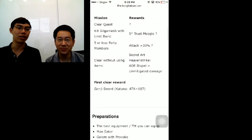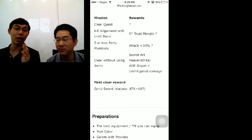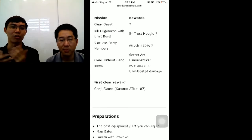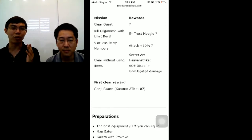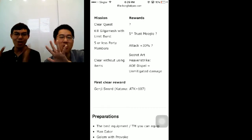Let's talk about the mission clear rewards. I heard rumours that the clear quest reward is actually 100 lapis. We always want lapis because we have free-to-play players, but it's only 100, it's not really worth it. But this is the one that takes the cake: if you kill Gilgamesh with a limit burst, you get a 5-star trust Moogle!